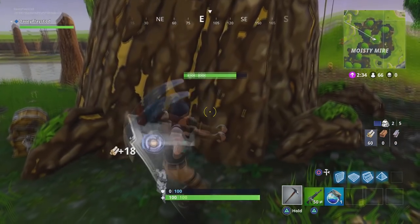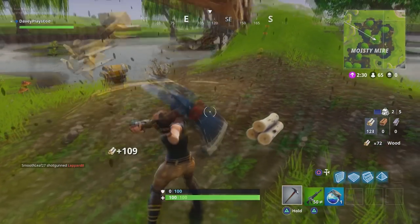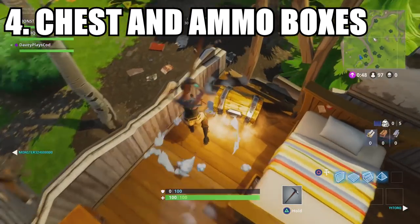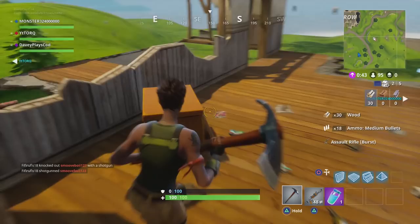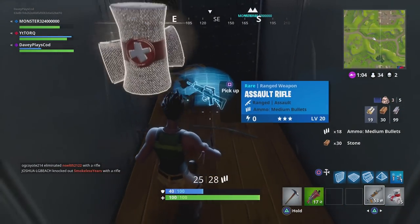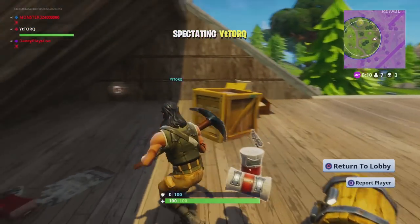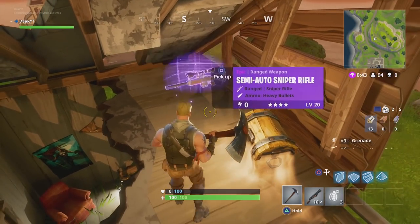Get as much resources as you can. Moisty Mire has big trees — nine to ten of them — that you can get a lot of wood from, which is going to help you level up in the long run. Number four: loot chests and ammo boxes. A lot of people forget about ammo boxes or don't care about them. Everybody loots chests but skips ammo boxes, thinking it's a waste of time. But if you go for the ammo boxes, you will get XP from them as well.